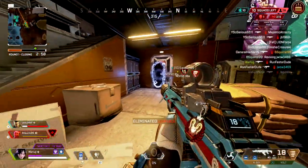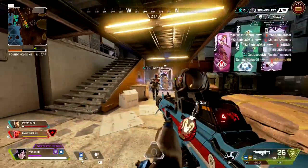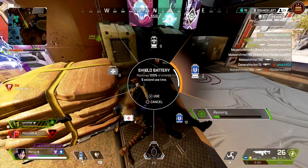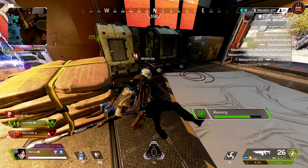To understand Wraith a little better, let's take a look at her kit so we can see what she can do. Starting off with her passive, Voices from the Void. Voices from within the void warn Wraith about incoming danger such as enemies aiming at her, nearby traps, and incoming ordnance.